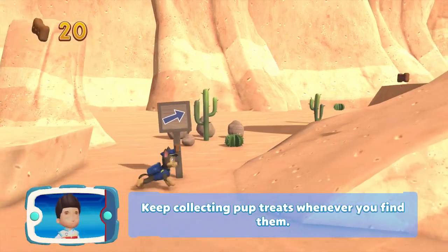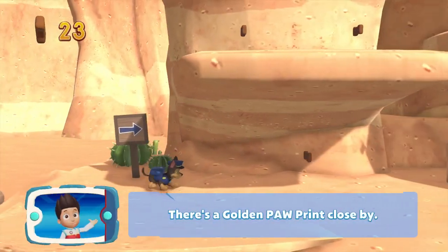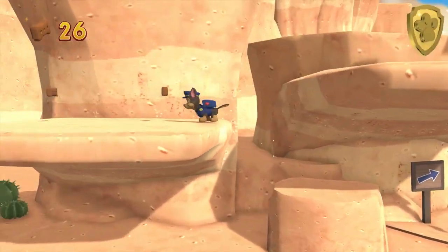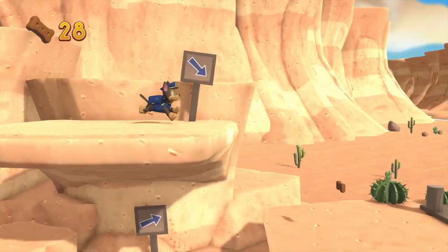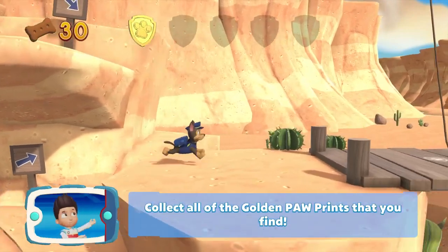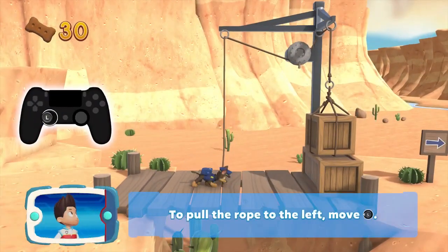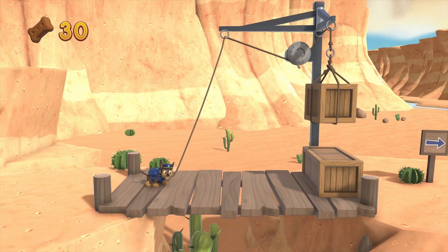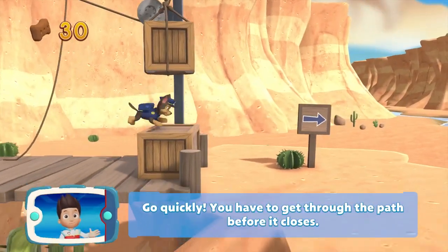Keep collecting pup treats whenever you find them. There's a golden paw print close by! You got the golden paw print. Collect all of the golden paw prints that you can find. To pull the rope to the left, move the left stick. Go quickly! You have to get through the path before it closes.